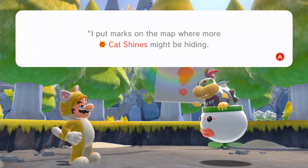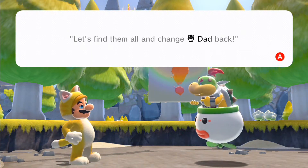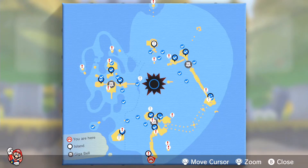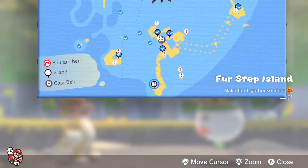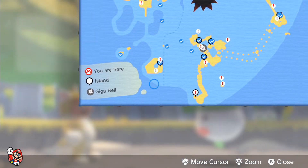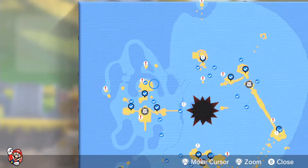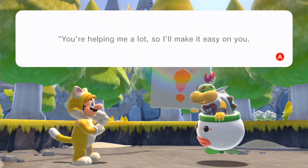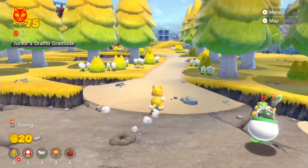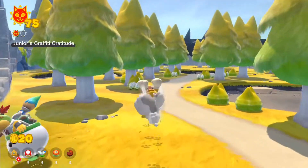Ladies and gentlemen, welcome back for some more Let's Play of Super Mario 3D World plus Bowser's Fury for the Nintendo Switch. Last time, we still managed to collect some more of those cat shines. In addition to that, we also managed to beat the forms of Fury Bowser — I don't know exactly how many times, but roughly about five or so times — in addition to the final phase of the battle, which might actually be kind of tricky at first, but when you get the hang of it, it might not be so bad.